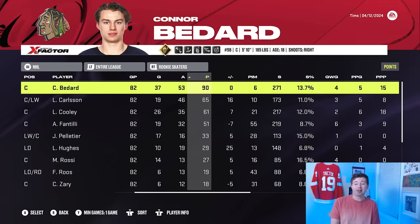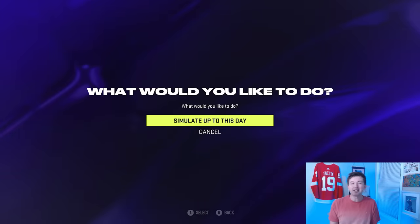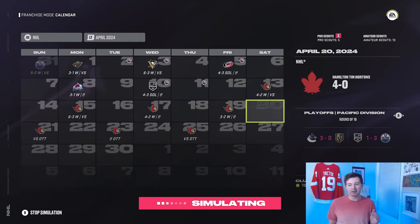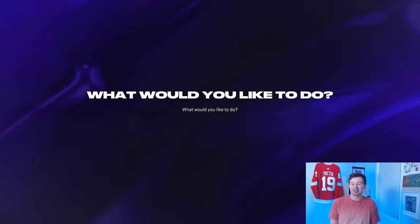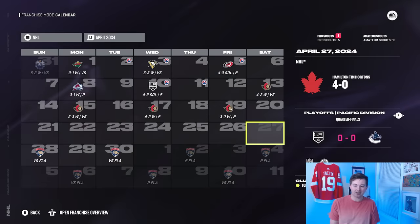Conor Bedard popped off for 90 points with the Blackhawks as a rookie. In the first round of the playoffs, we got the Ottawa Senators — and we swept them. I was going to say at least there's some justice in the playoffs. A 99-overall team should not be losing to the Ottawa Senators.